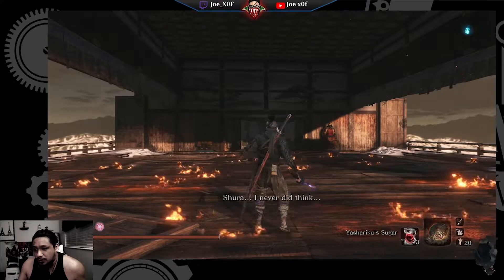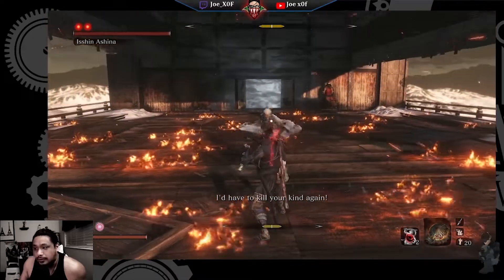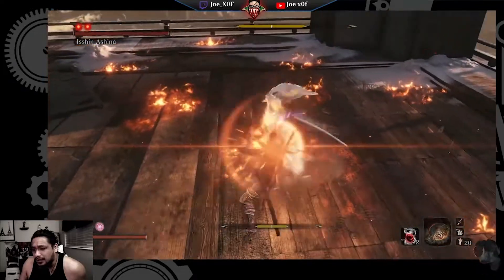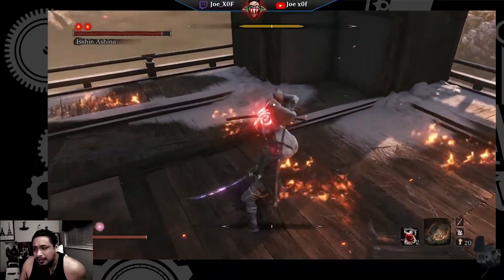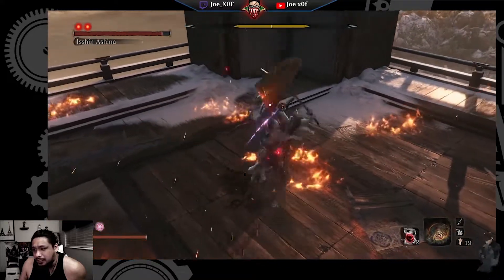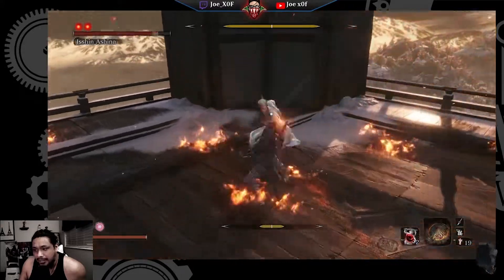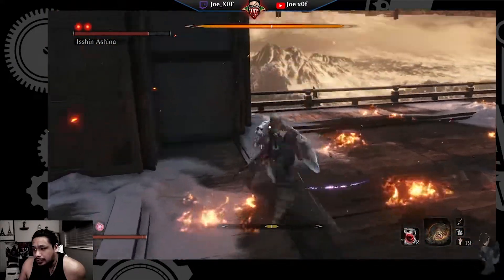What you're about to witness here — after Phase 1, which is pretty normal and nothing really exciting happens — a glitch occurs where Isshin, somehow during the second phase, I immediately get another Deathblow. Not even Phase 2 taking place. So here I execute him.